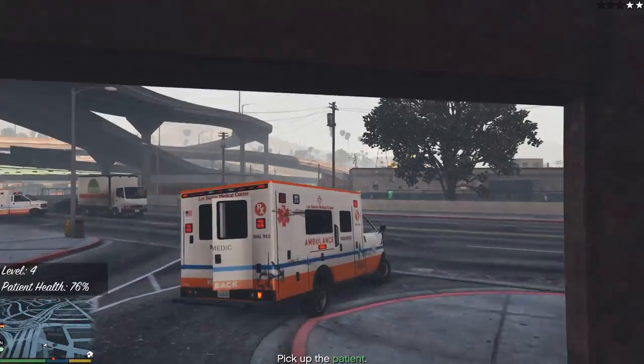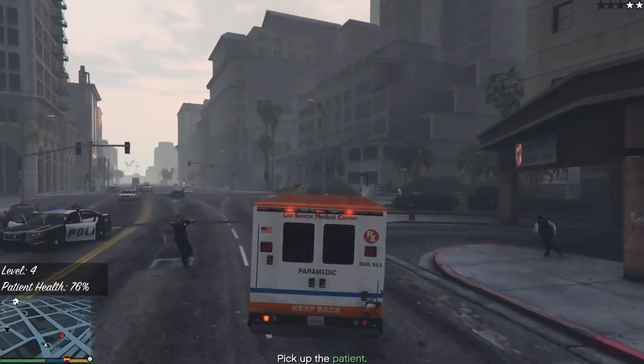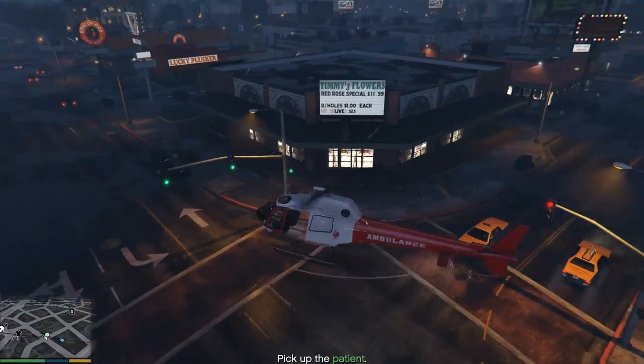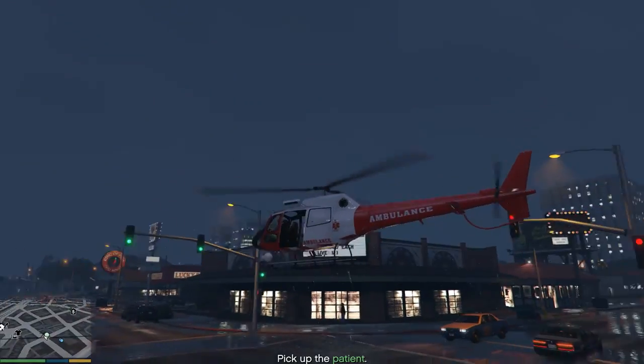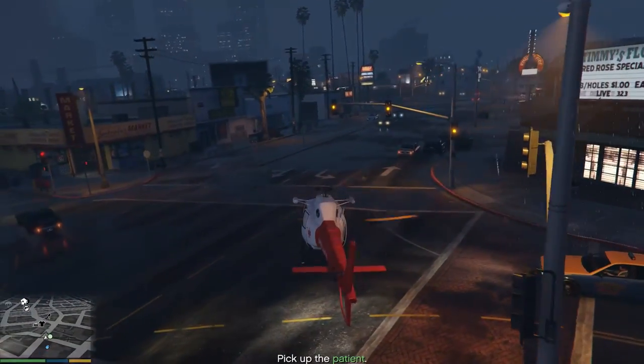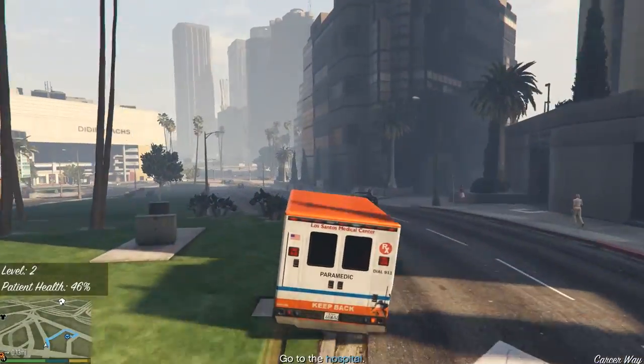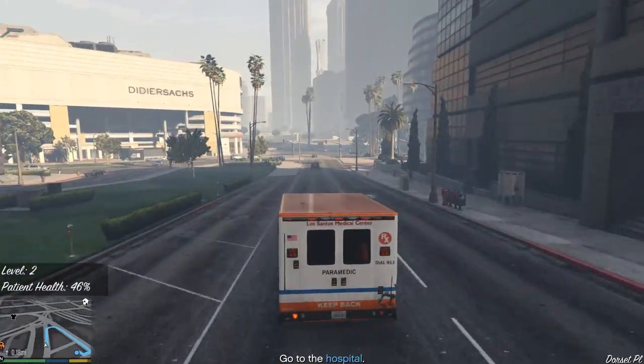A new mode was added, and this is Air Ambulances, which seemed to activate in both the police and hospital skinned police maverick choppers. Although for me the patients would not enter the helicopters during testing, the mode did activate itself, so I'm sure this is a small bug for now and it'll be fixed in no time.